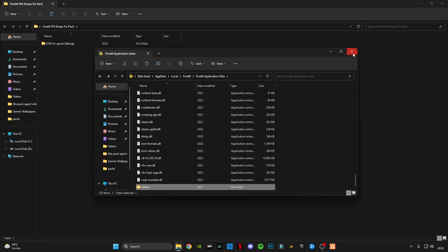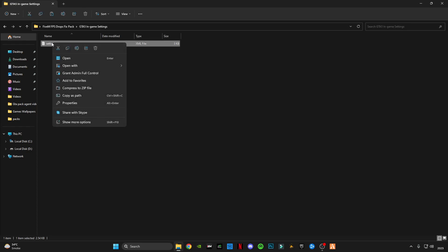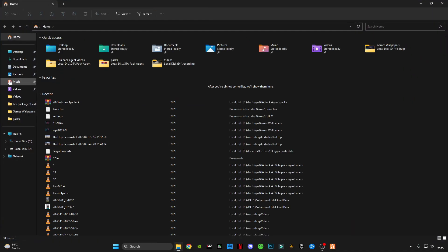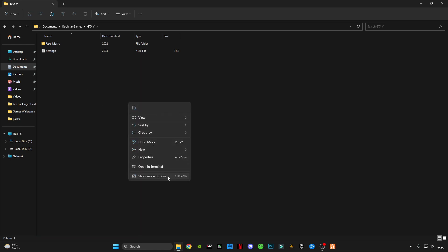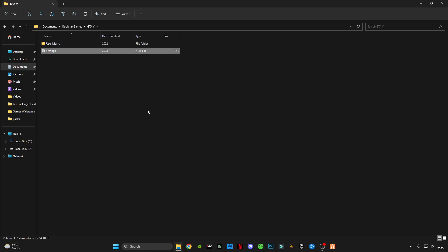Now close it and open the GTA file. In the game settings file, copy the settings file. Close it, go to Documents, then Rockstar Games, then GTA 5. Right-click anywhere in the blank space and click Paste, replacing the file in the destination. This is the in-game graphics settings file for FiveM.